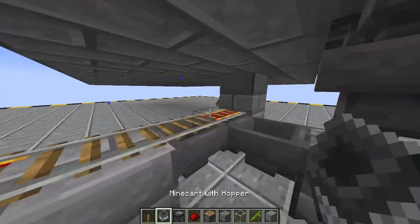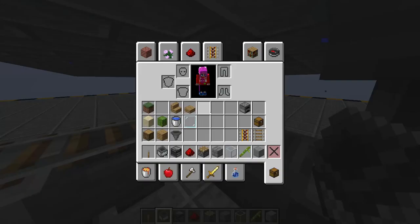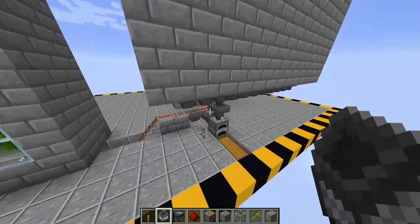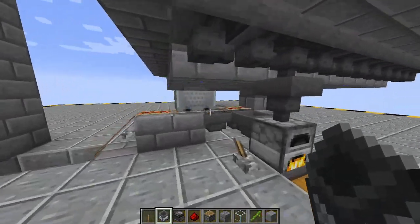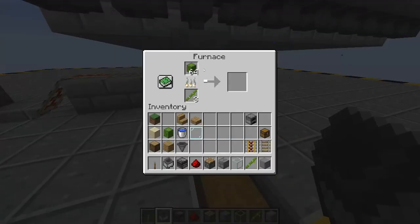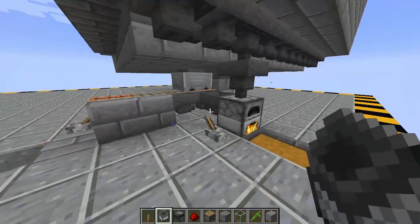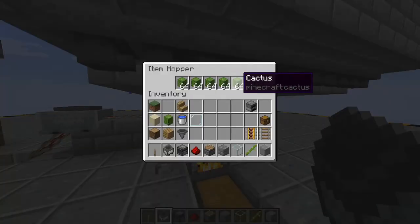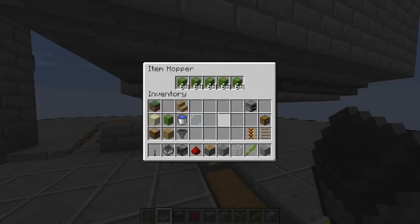Once you've done that, take your minecart with hopper — just a hopper minecart — and place it down. You should now be complete. You should start seeing your bamboo flow down through your furnace and a bunch of cacti stacked up — this has been farming while building the other section. That's fast!